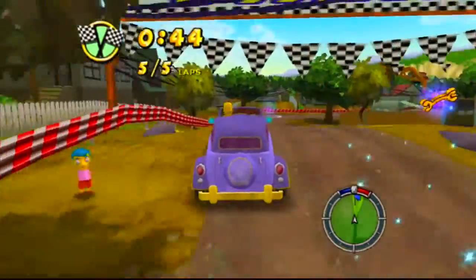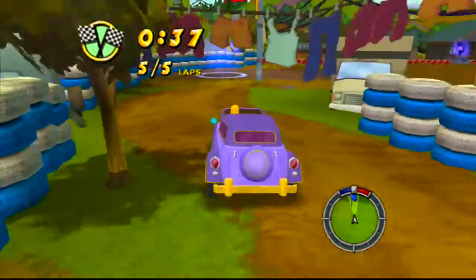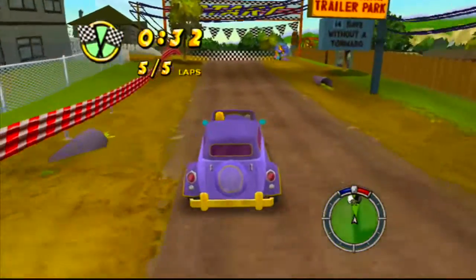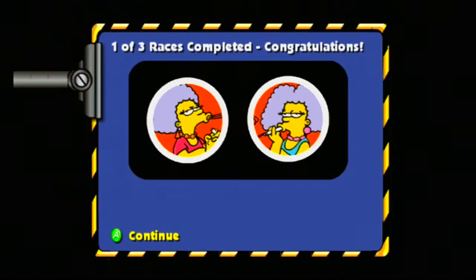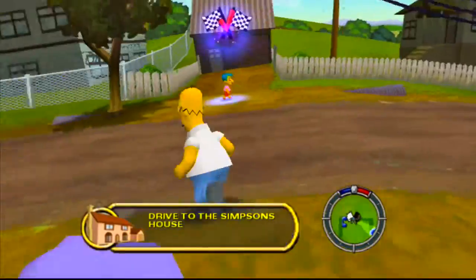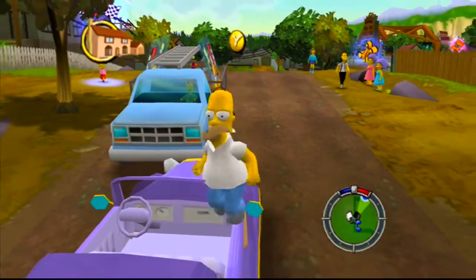And we've got one last lap here. One last checkpoint to go. And done. This is so depressing. I'm going to feed your driver's license to Jub-Jub. I'm so talented. And good looking. So you basically get told how many races you've completed in each level. Anyways, that was the first race number one for Homer.